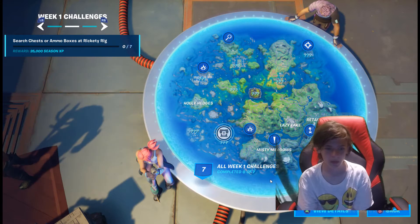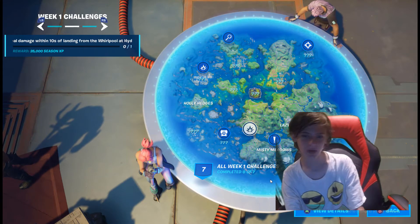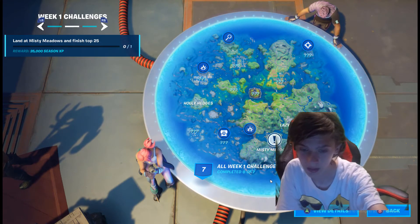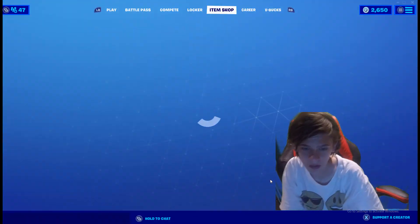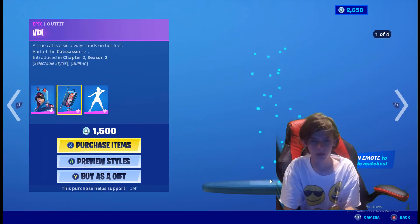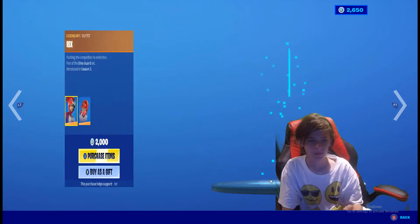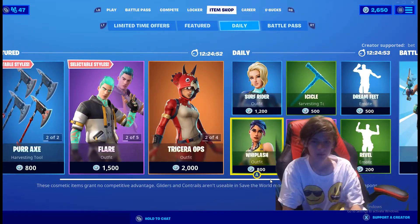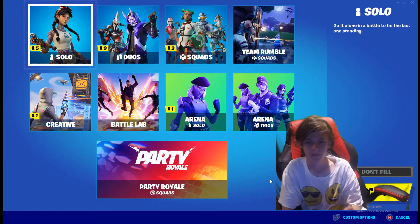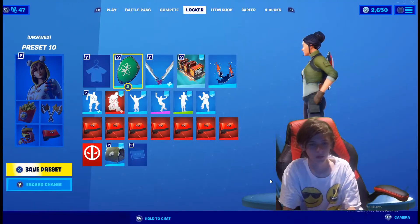Let's see our challenges. Week one - damage loot sharks at Weeping Sands. Wait, loot sharks! There are new places - Holly Hedges, Lazy, Misty, and Retail. The only places still standing are Misty. Finish top 25. We have this cat girl - I like it. Just all these skins nice, more skins are back. This girl was actually in the little trailer too. Surfrider - and there's party royale and stuff.